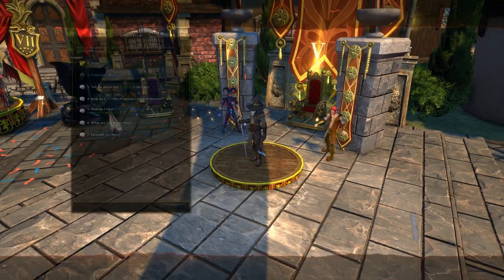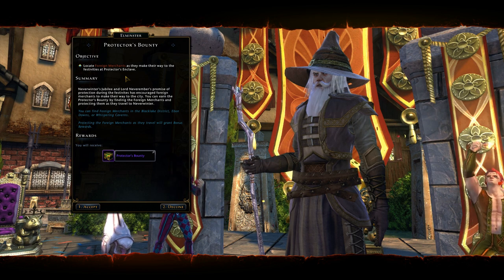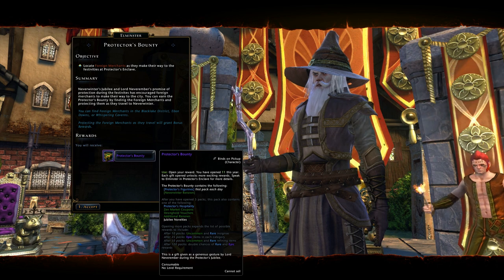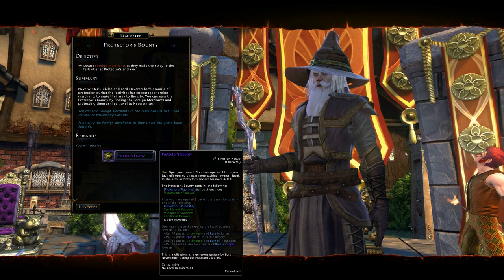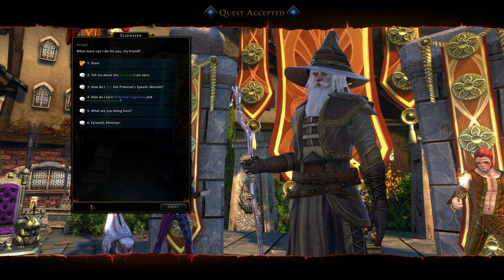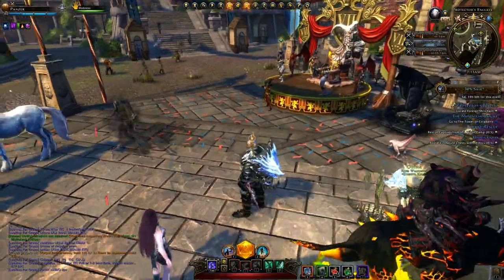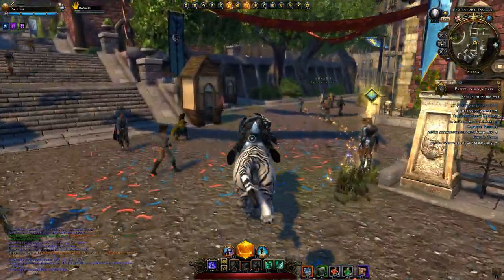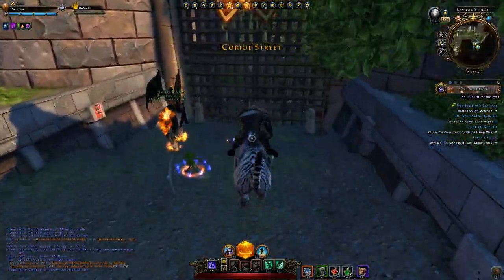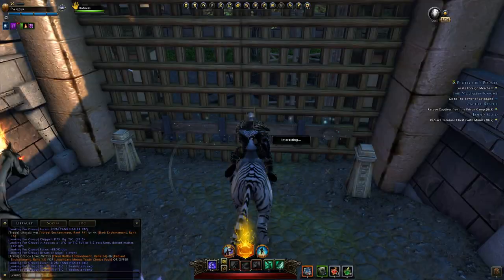So let's pick up the first mission — the Protector's Bounty. Neverwinter's Jubilee and Lord Neverember's promise of protection during the festivities has encouraged foreign merchants to make their way to the city. You can earn the Protector's Bounty by finding the foreign merchants and protecting them as they travel to Neverwinter. On the right hand side it says Protector's Bounty — locate the foreign merchant. So we go to the travel point and find where he's located. Black Lake District, Protector's Bounty, and travel over there.